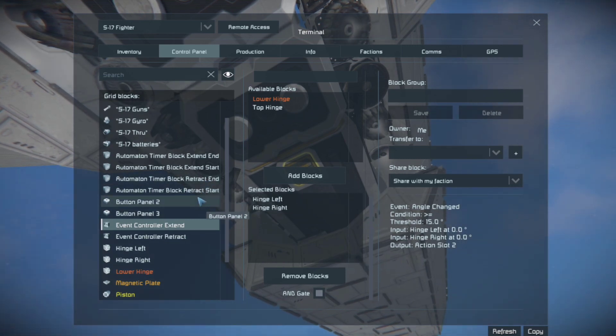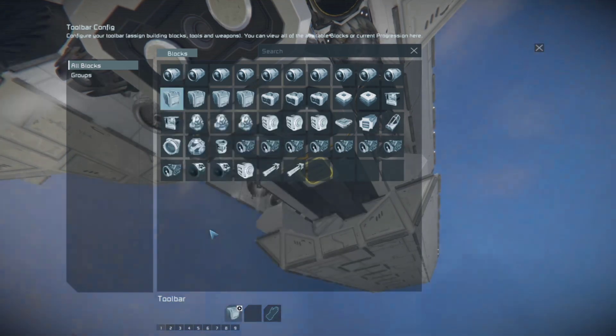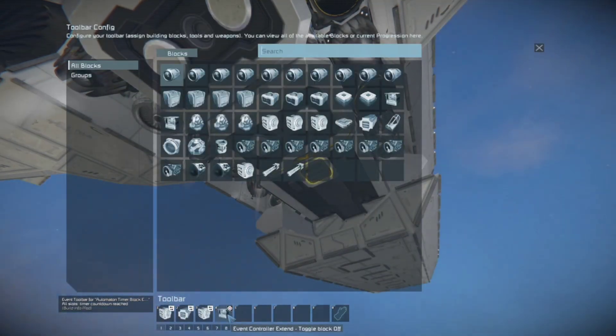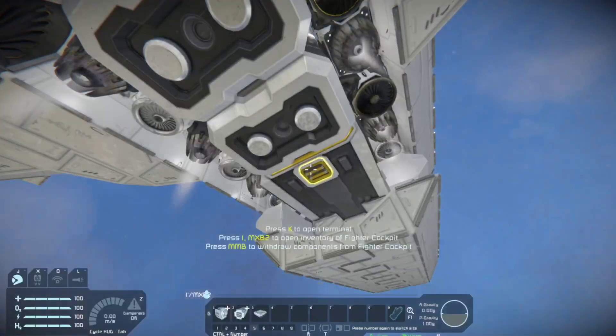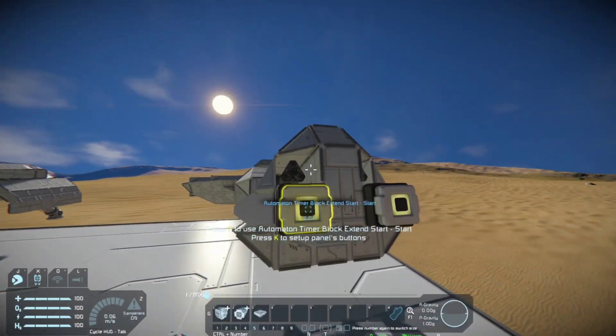We want to make sure the AND gate is ticked so that both doors are out of the way before it moves those pistons. In the action it is the extend end timer — press start. Then in extend end, I have it set to zero delay; the actions are the lower hinge reverse, piston reverse, and top hinge reverse, and it also turns off the extend event controller. This is why we can't have the same timer block for extend and retract.